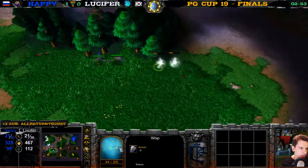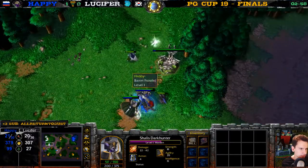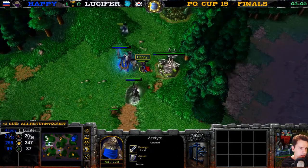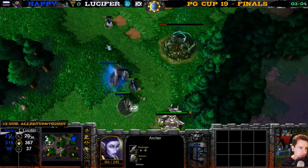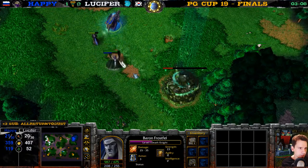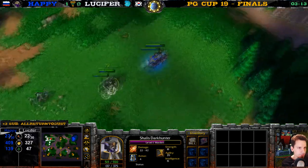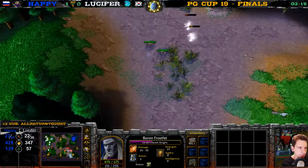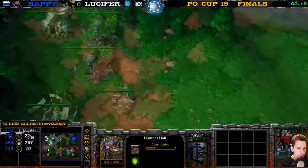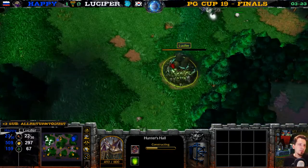Nice detonate on a skeleton — wasn't really that nice, he just got one skeleton. This Archer is being attacked by an Acolyte and a skeleton. The word 'skeleton' is hard to say fast, man. Shadow strike on the Death Knight. These Wisps are still running for their life. This Hunter's Hall is still going up — is he going one base? Very early Hunter's Hall, guys.